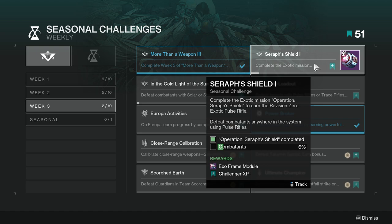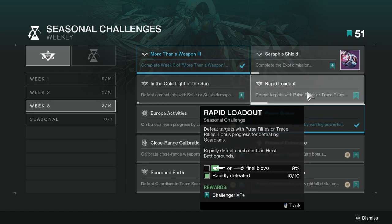This isn't really spoilers considering it's literally in the seasonal challenges: Serif Shield. Complete the exotic mission Operation Serif Shield to earn the Revision Zero exotic pulse rifle, and defeat combatants anywhere in the system using pulse rifles. I just finished it and it was a lot of fun. I'm definitely going to try to do this solo flawless on Legend — I hope they have something for us like maybe an emblem or a shader.